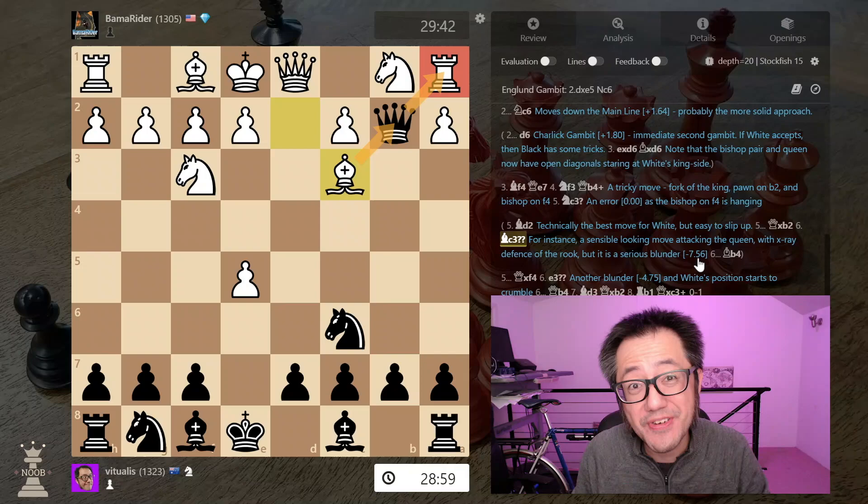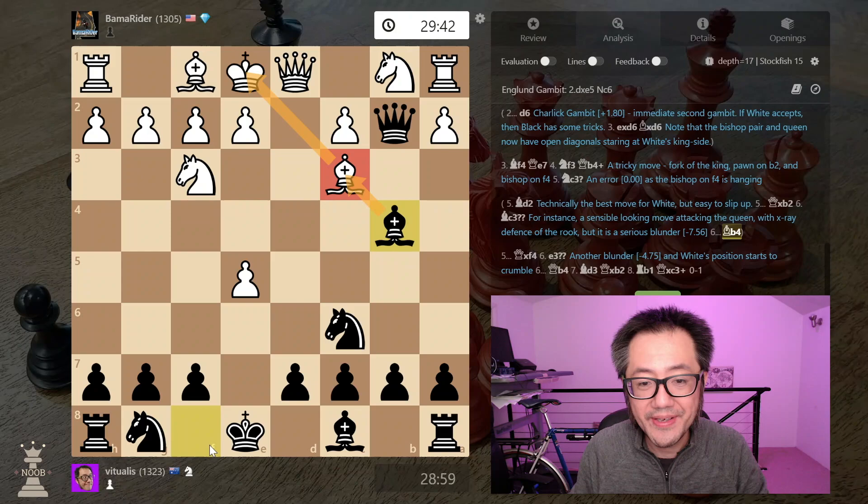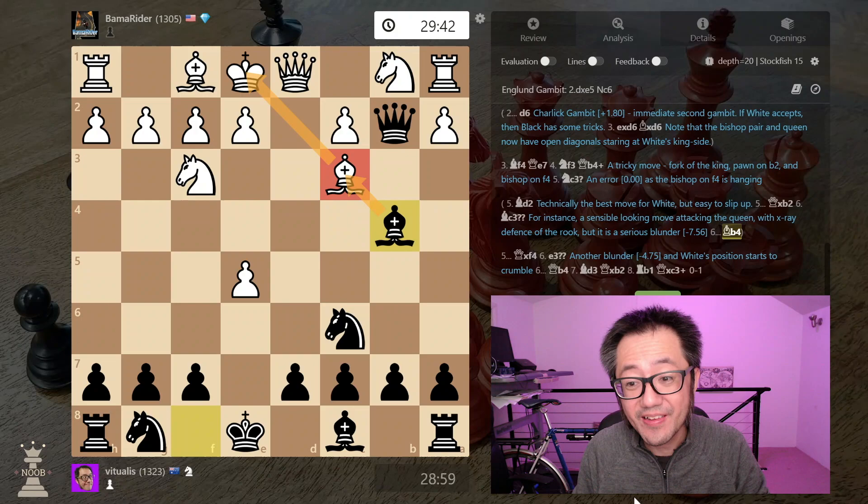The reason bishop to c3 is a blunder (minus 7.56) is that we now have the wonderful move bishop to b4, pinning that bishop to the king. Basically we're doing really, really well — you're going to be winning material. You do have to play carefully, but at minus 7.5 you're essentially done. And this is from a line where the opponent plays the best move.